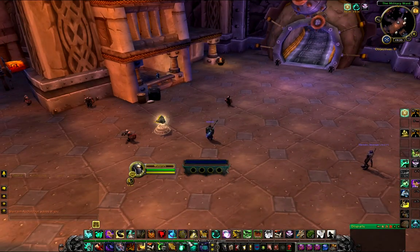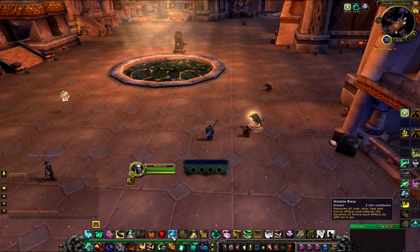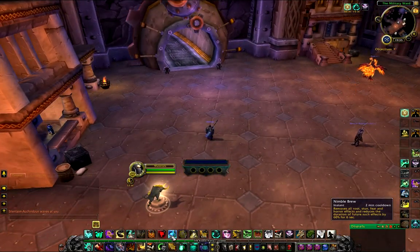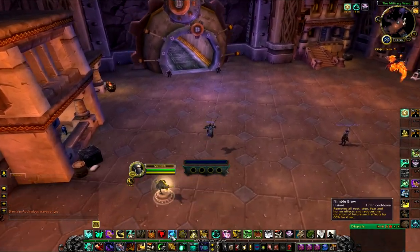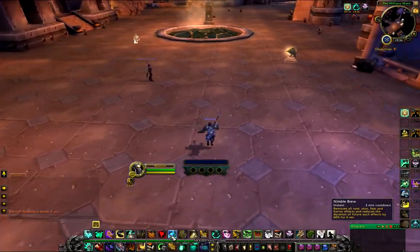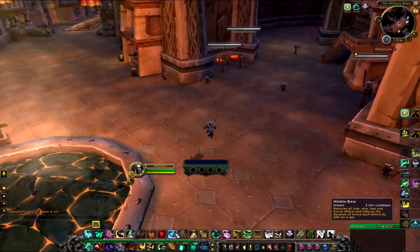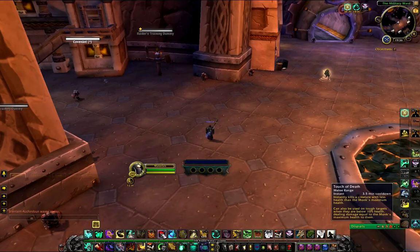Then we have our kick — nothing really special here, it's just an interrupt. Then Nimble Brew — this is basically your second trinket, or first if you're not a human. It removes fear, stun, root, and horror effects. The only thing it doesn't remove is saps and stuff like that. But in raiding I haven't noticed ward bosses CC'd me a lot, but it's nice to have on the bar as a precaution. Moving on to Touch of Death — I have been abusing this spell on a lot of boss fights. It's really awesome.